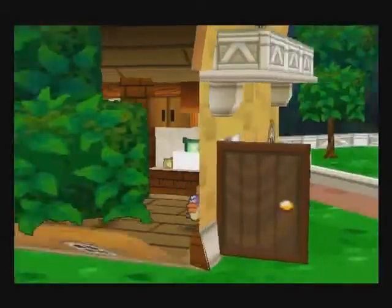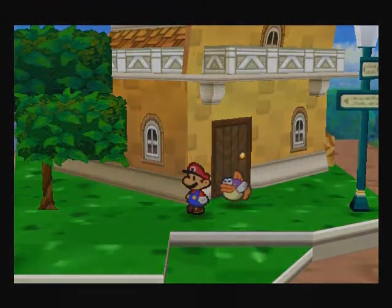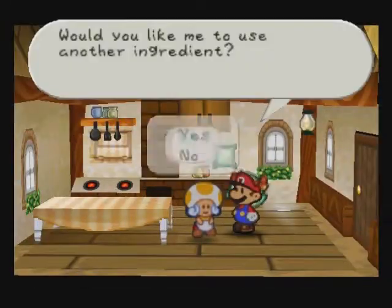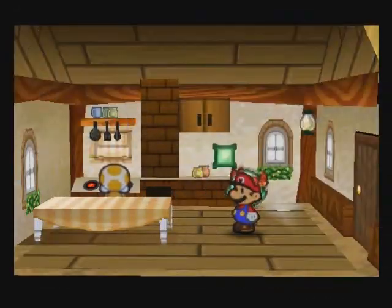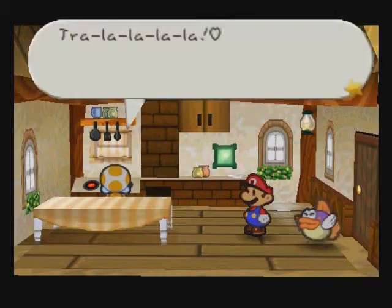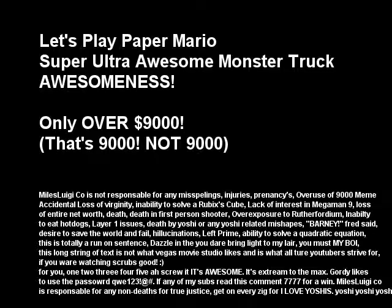We'll cook more stuff on the next episode of Let's Play Paper Mario. This is MilesLuigi. On the next episode we'll be doing the ultimate Pack Jackin' Extravaganza — Super Ultra Awesome Mosterjok Awesomeness, extreme to the max! Three hot dogs, one night only, extreme cooking. Go to the Mushroom Kingdom Station and experience Pack Jackin' Extravaganza!